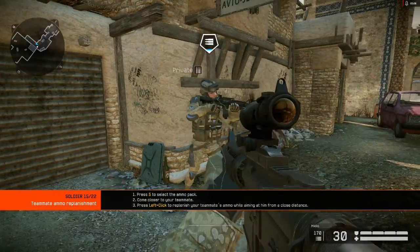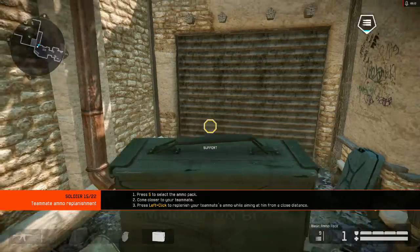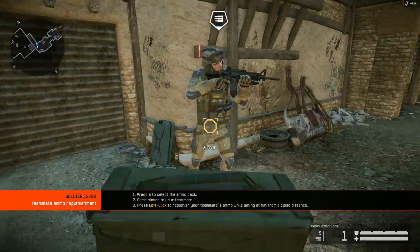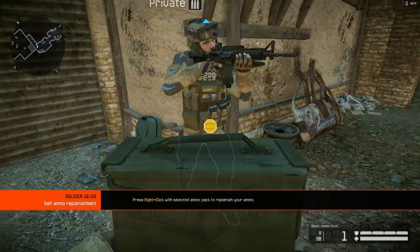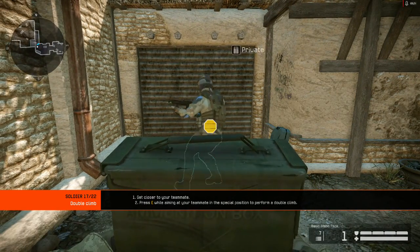Rifleman is the only class to replenish ammo during combat, both for himself and his teammates. Replenish your teammates' ammo to continue. Replenish your ammo. With the help of your teammates, you can scale very high walls. Perform a double climb.